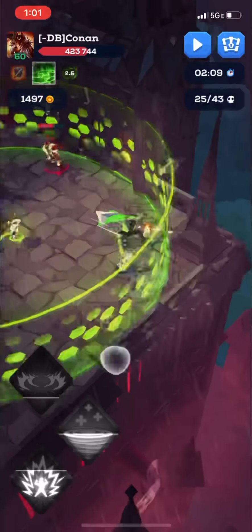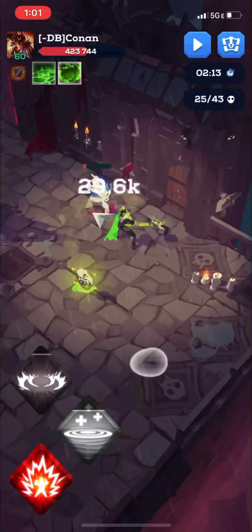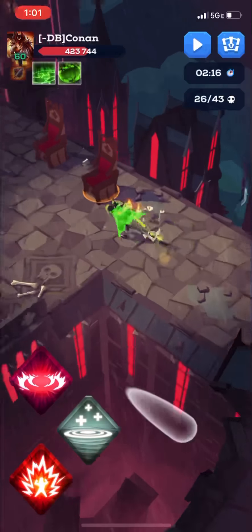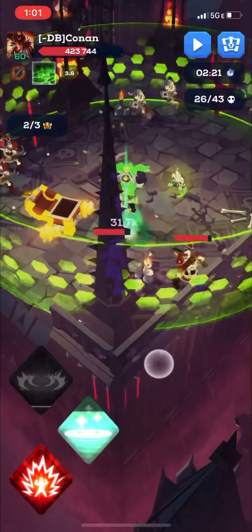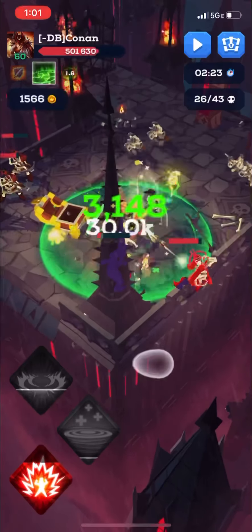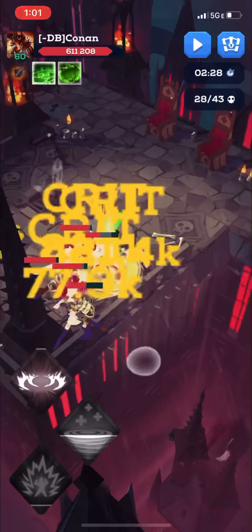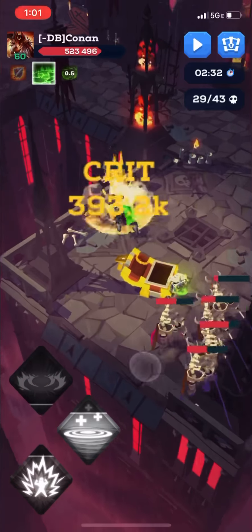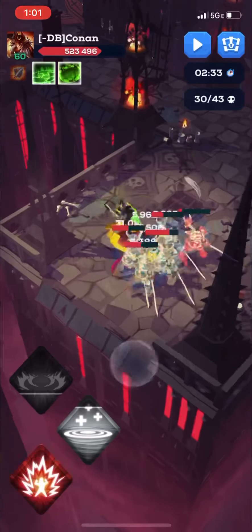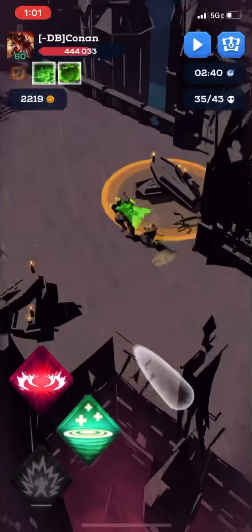The proc actually procs quite often. As you can see, it says 'chance' — they don't give you the exact percentage, but it looks like it procs pretty often. I think if you increase the level of Dazzling Blast to increase the stun duration, it would add a lot to this build. Especially if you power up that hammer — I have a power hammer but the runes I put in are only level 2, so I'm doing trash damage right now.